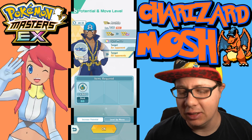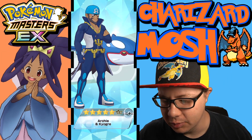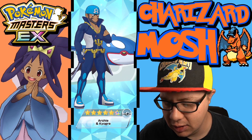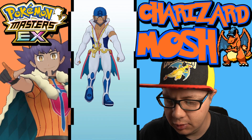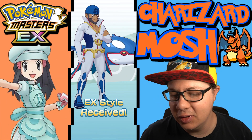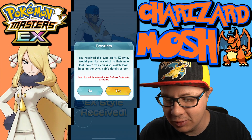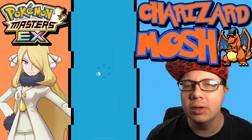We got to make him an EX so let's go ahead and do that. Boom — potential increased, Archie and Kyogre. His sync move will now do an AoE attack and he does look really good in his new white outfit. We're going to make sure that stays permanent for him for now.